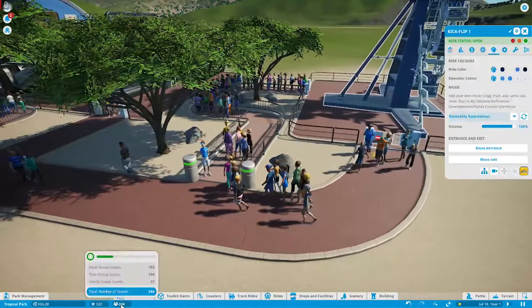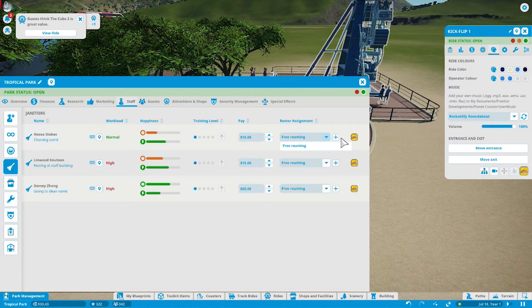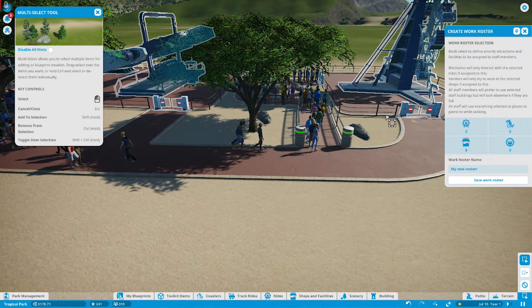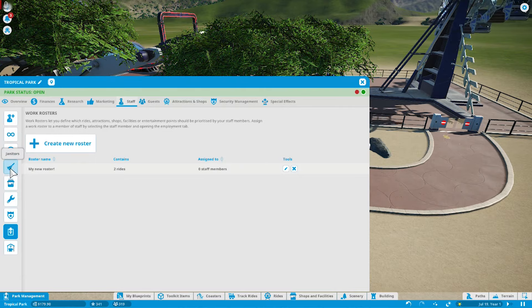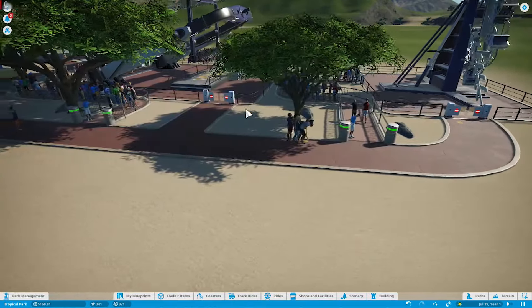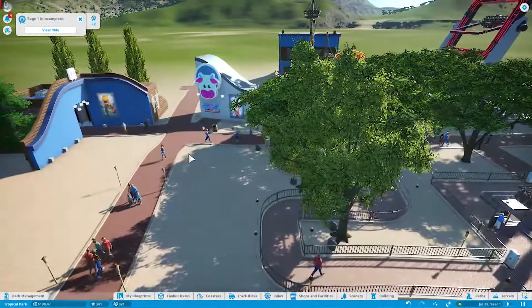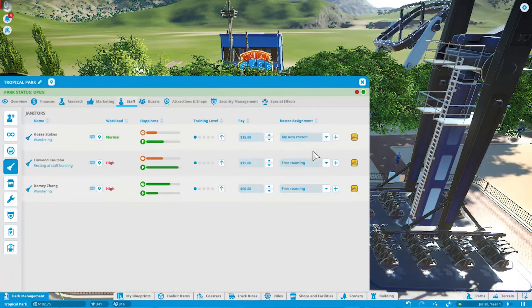I'm going to take one of the janitors and make them stick around one area. I'm going to assign them to a spot — assign Jose Stokes to a new roster so he'll patrol those two areas. Then we can take another guy to patrol this ride and maybe the bathroom, and the other guy can do the rest. Also our rating just shot up — I don't know how, but I'll take it.